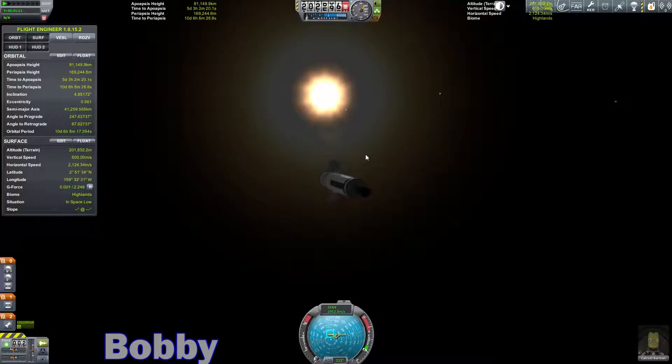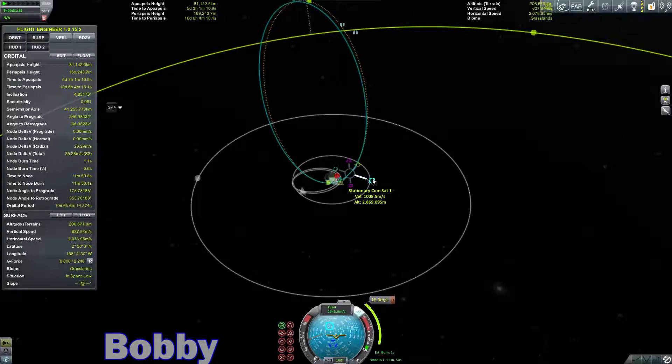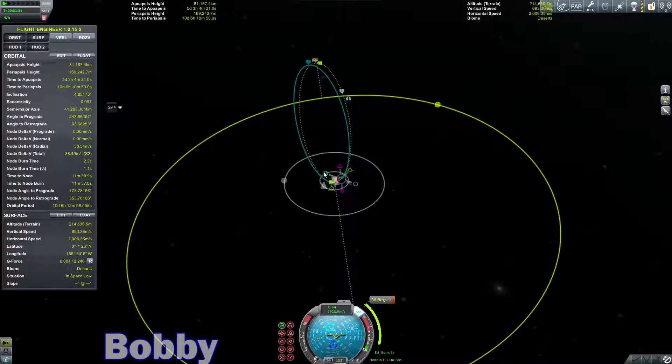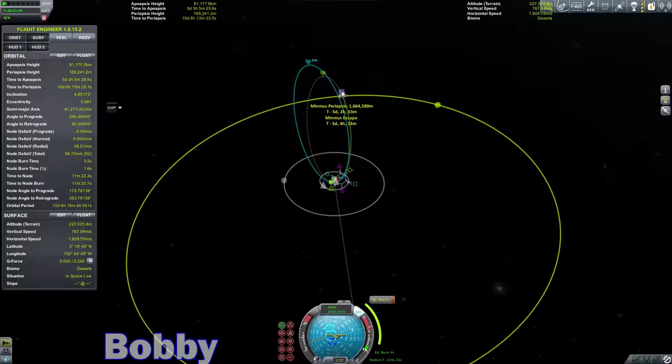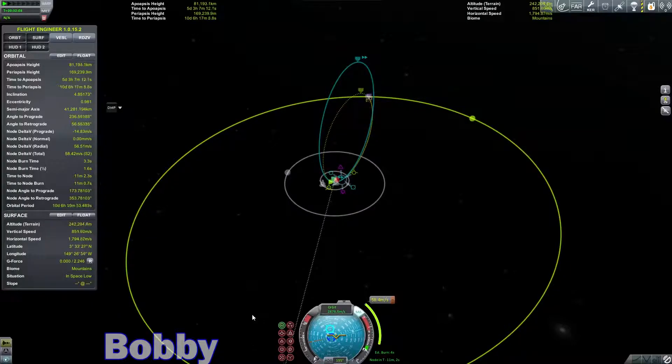I have plenty of electric charge. Let's see here. If I do this here, we're going to add them over here. If I burn anti-radial... that is going to get me on an escape velocity of Kerbin. I don't want that just yet. That's not going to get me further away. I don't want that.